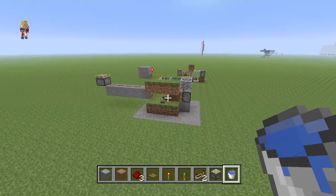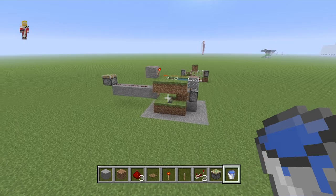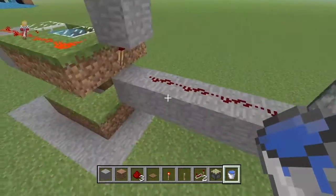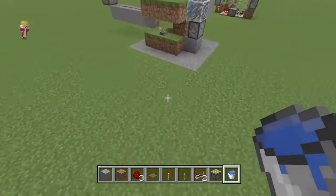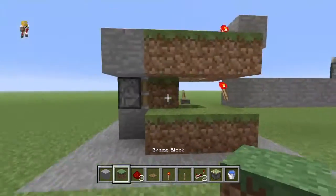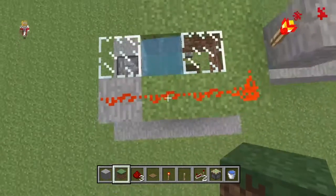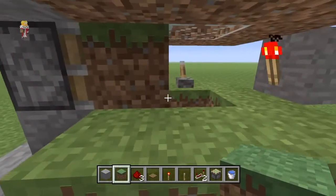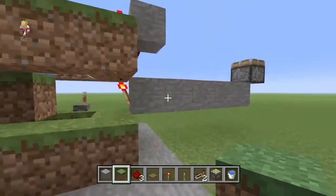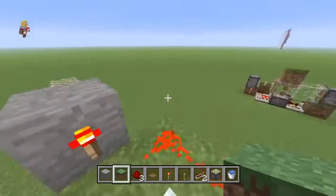Hey guys, welcome back with another practical Redstone build. This time it's a day and night on/off switch using a daylight sensor. So as you can see, this grass block here is above water, and we know it can't die unless it's nighttime. When it turns into dirt, it's going to activate the switch — that's how it's going to work.